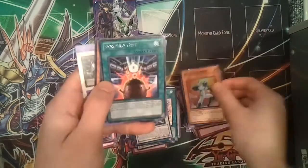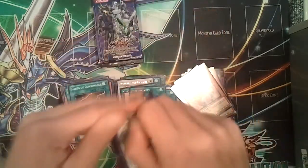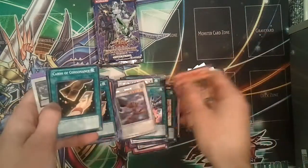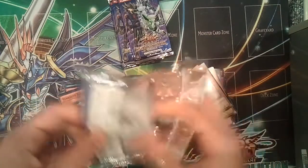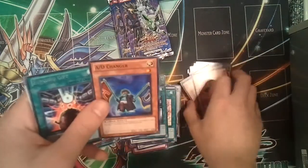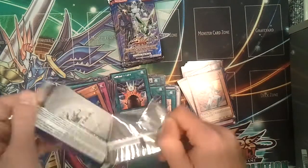Another holo — Big One Warrior super. Synchro Gift. Drill Warrior. Alright, how many packs do we have left? One, two, three, four, five, six, seven packs left. Hopefully we can get at least one more effect failure. That'd be nice. Another Big One Warrior. So we're just getting holos left and right, but we're not getting any effect failures.